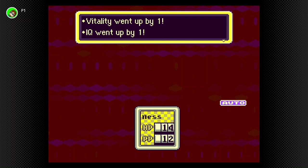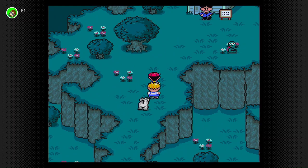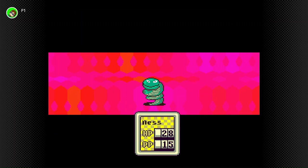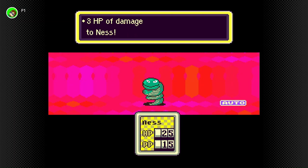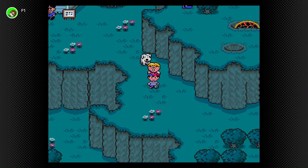Vitality went up by one and IQ went up by one. When those numbers go up, you get more HP and more PP — 14 HP and 3 PP. Not bad. There are far more interesting monsters later on, and now Ness is strong enough that with an assist from King, he starts one-shotting stuff. I'm actually fine at level three.